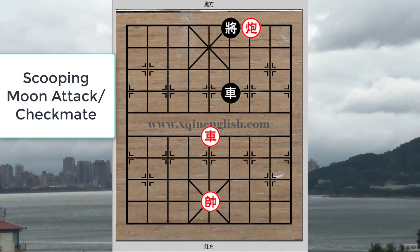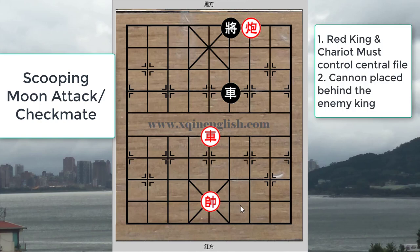There is another variant whereby instead of the cannon, there is a red pawn. In this situation, the red king and the red chariot must control the central file for the scooping moon attack to be viable. Red will start with a check, and the cannon will move to the bottom rank behind the black king, using the black king as a cannon mount to attack the black chariot. Black will be placed in a dilemma if the black chariot wants to move away.